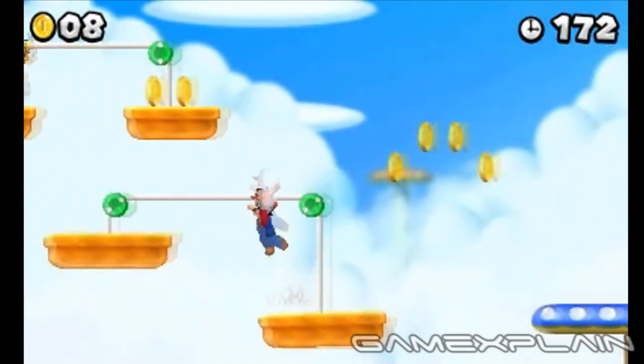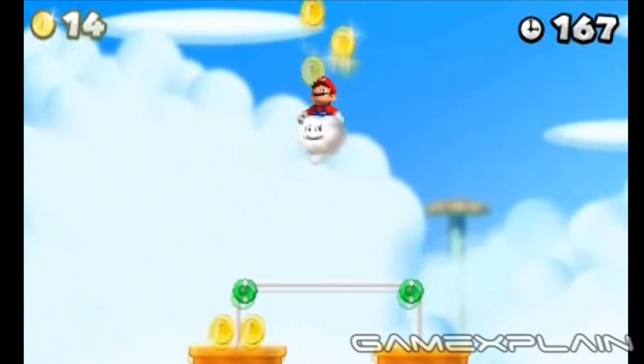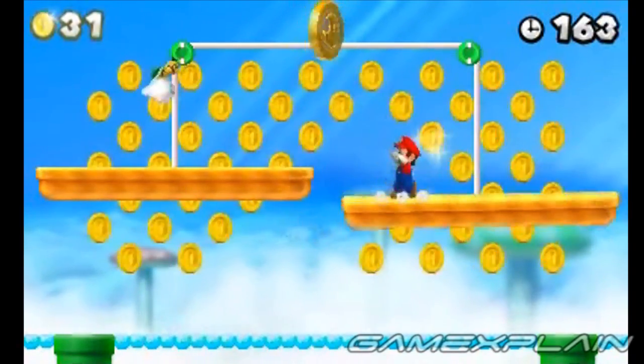When you reach the last set of platforms, use the last one to reach the high one above. Now commandeer Lakitu's Cloud again and follow the coins into a Warp Pipe overhead. You'll appear in a secret area with the third Star Coin.